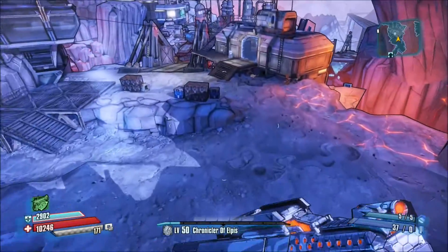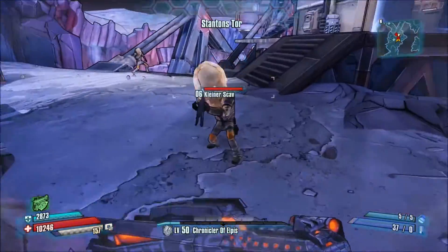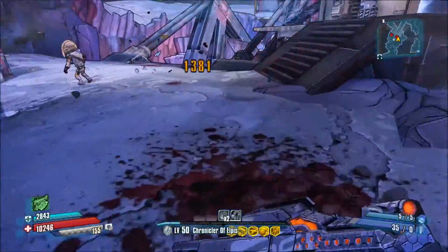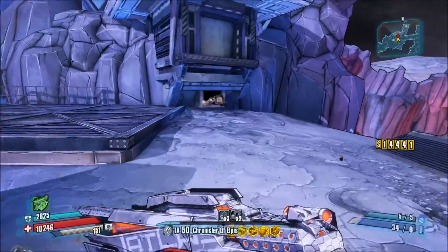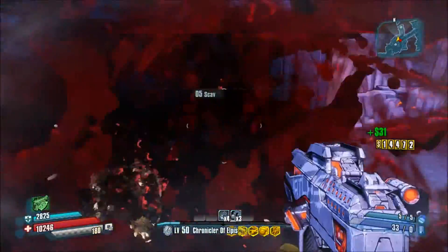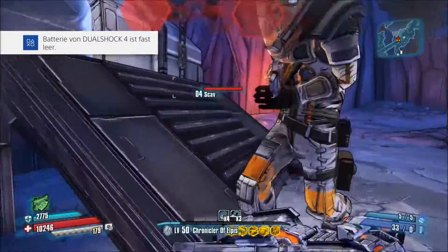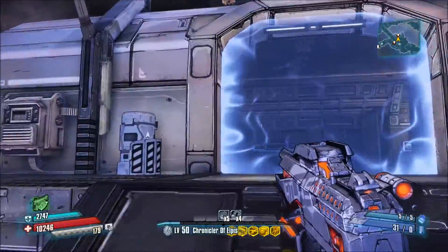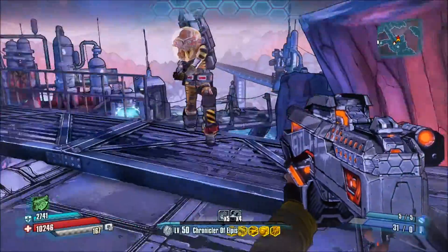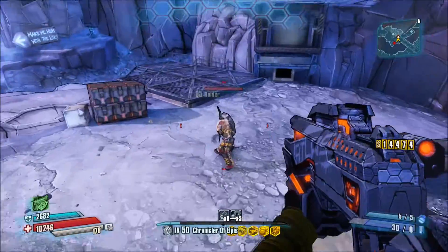Das ist gar nicht mal so schlecht hier. Los geht's. Ihr müsst nur so nah wie möglich an den Gegner ran und den dann schießen. Ich weiß nicht, wie nah man muss – deswegen renne ich immer direkt auf die Leute zu. Mein Controller ist schon wieder leer. Raider sind immer nervig, weil die manchmal weglaufen.